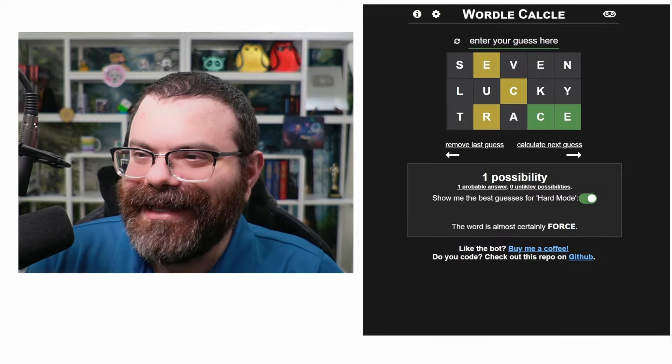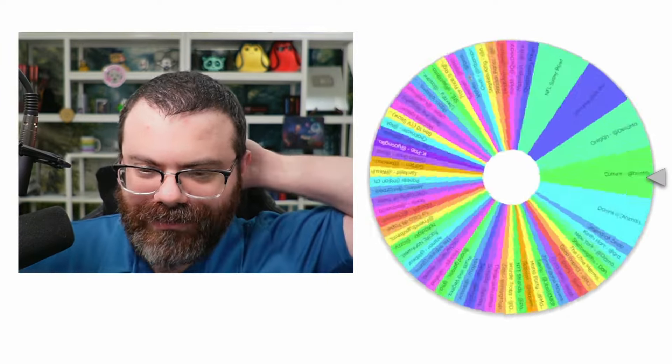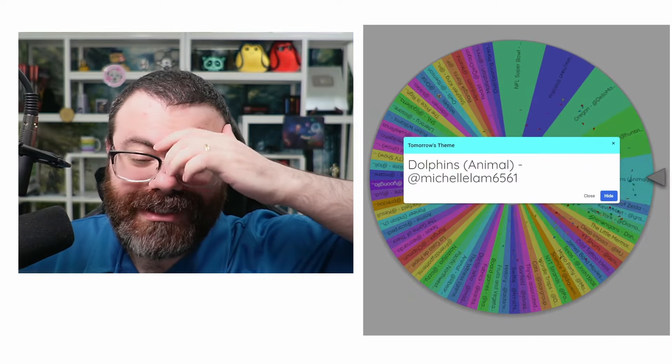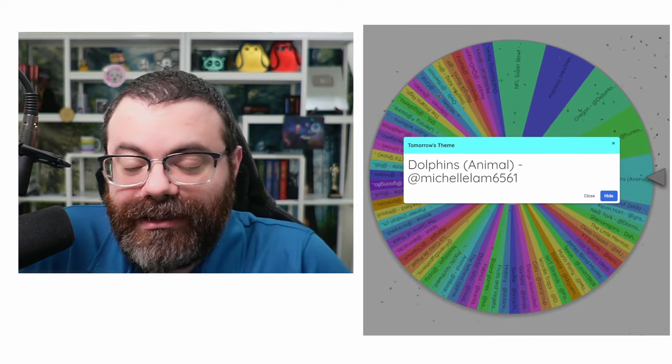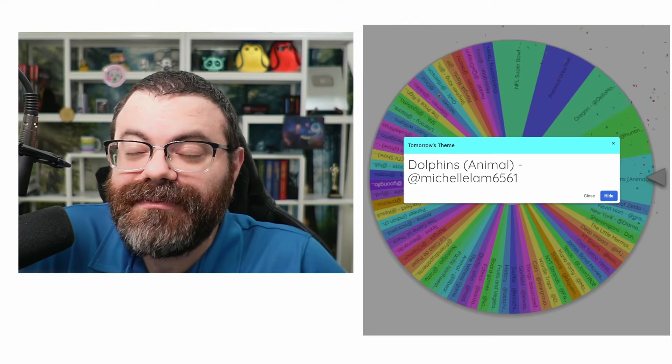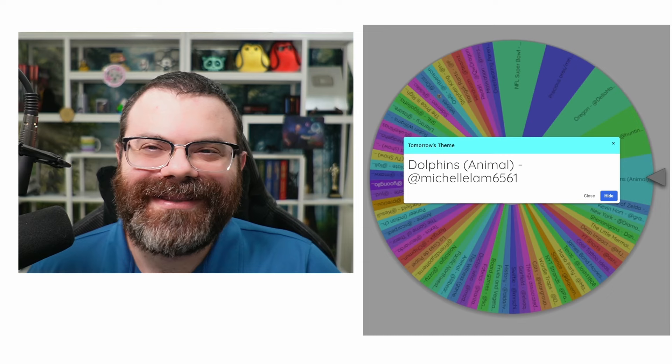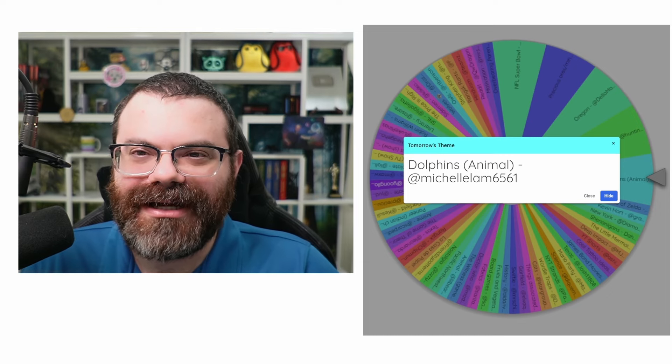I basically did a perfect solve. Let's spin the wheel of themes and see what tomorrow will bring us. Looks like a dolphin theme — Michelle suggested it. So leave a comment with two words related to dolphins in some way. And if you enjoyed this, leave a like, subscribe, and a kind comment below.